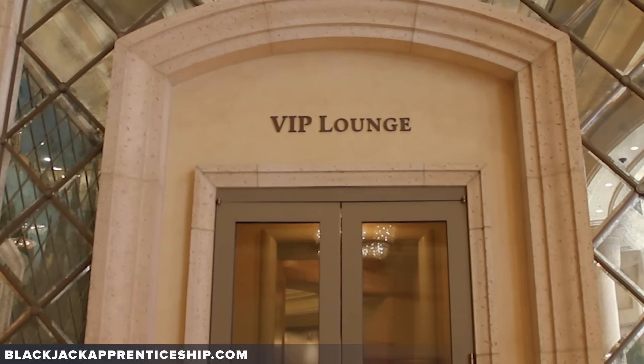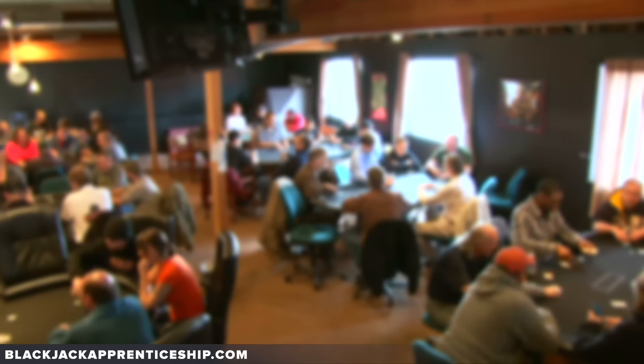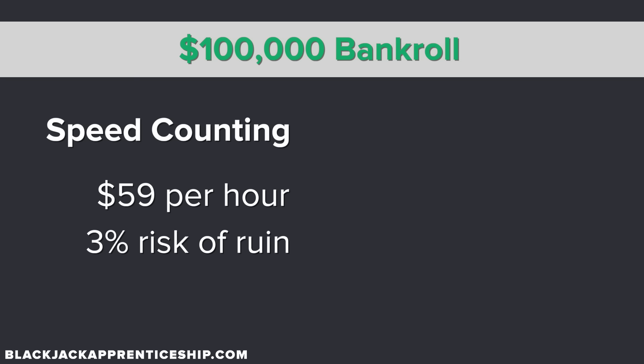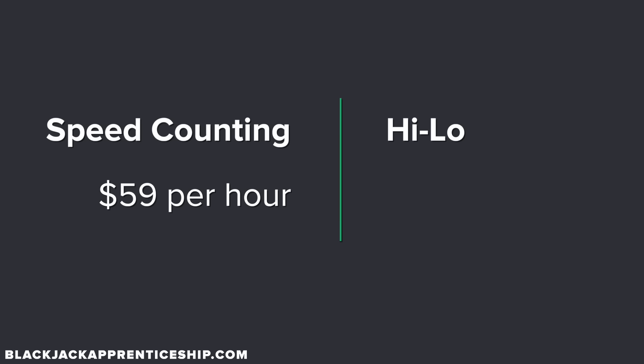Just for fun, I also compared the Speed Count to High-Low at a really great shoe game like you might find in a quality high-limit room. With a $100,000 bankroll, the Speed Count could generate about $59 an hour with a little under 3% risk of ruin. But with those same rules, a $100,000 bankroll, High-Low, and Blackjack Apprenticeship deviations, you would generate over $500 an hour in EV with that same 3% risk of ruin — so $59 per hour with Speed Count versus over $500 an hour with High-Low.